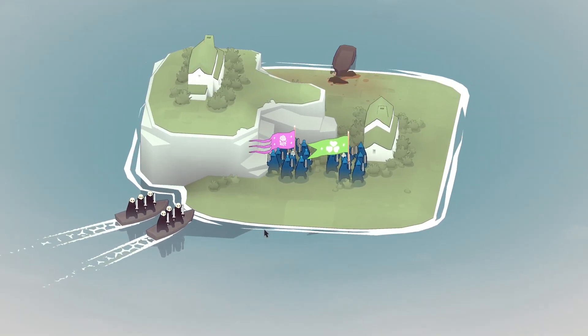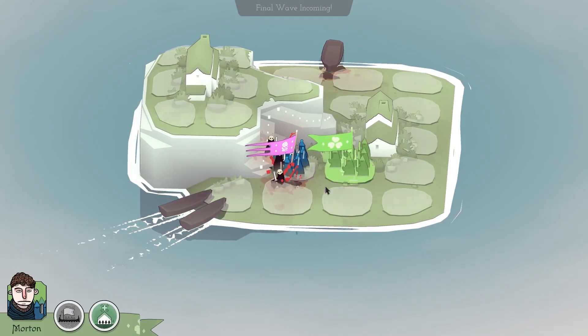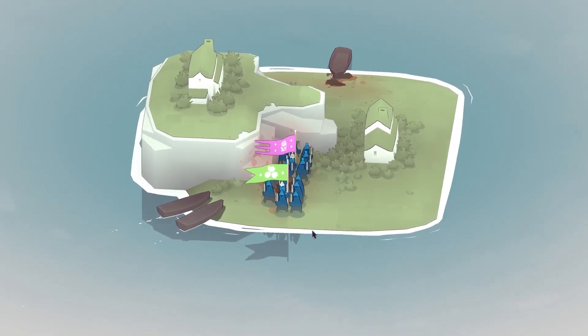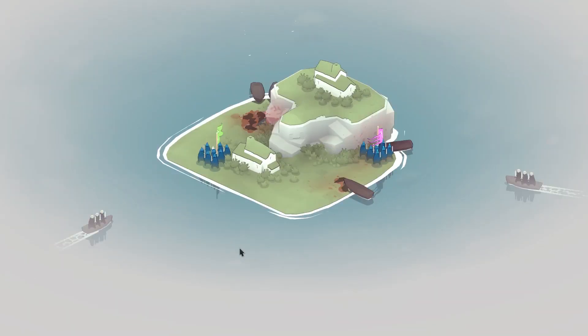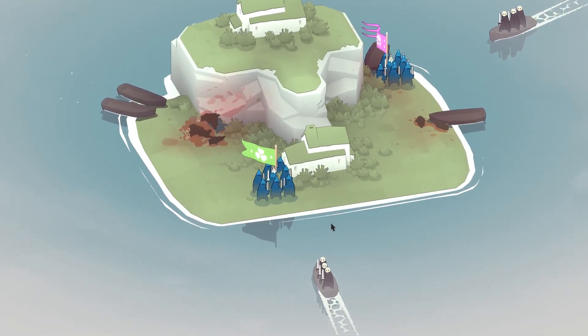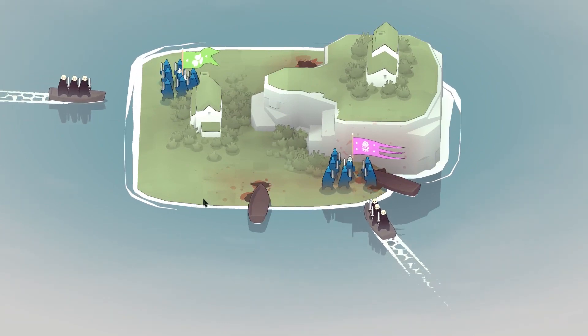Once they get on shore you gotta fight them. All right, wave incoming — move this guy over here, move him over here. Come on boys and gals, I believe in you. My triangle-armored boys.